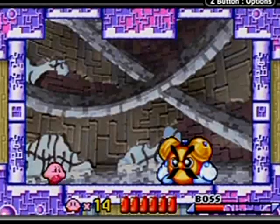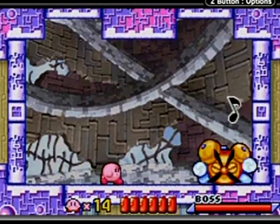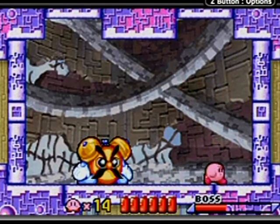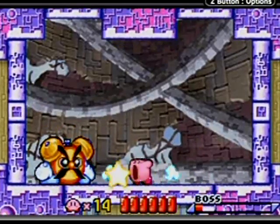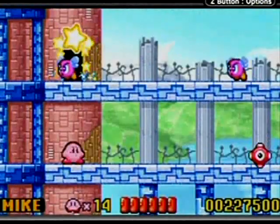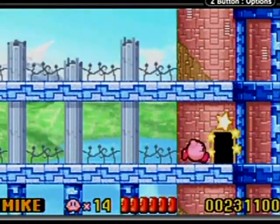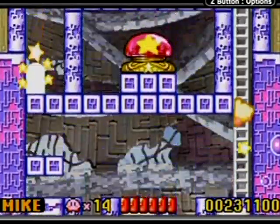That wasn't that bad. To kill this guy without any powers you just have to suck in his notes — you'll see what I mean right here. Got a double hit there, and that is a little shockwave you can't suck in, but you can suck these notes in like that. Give me the crash power — oh it's the Mike power. That's the three-use power; Crash was the one-use power.